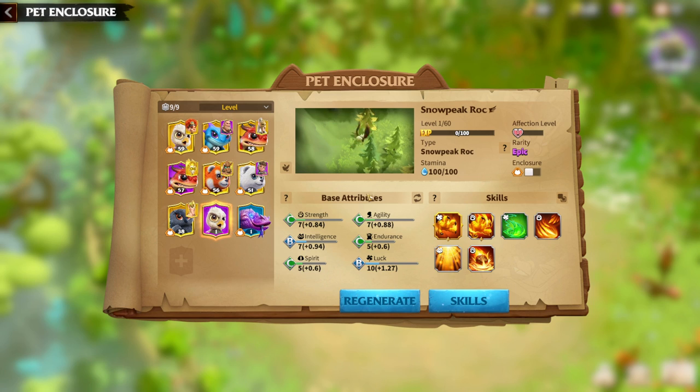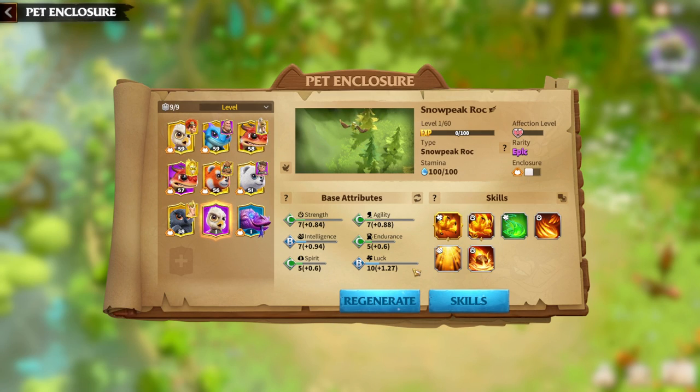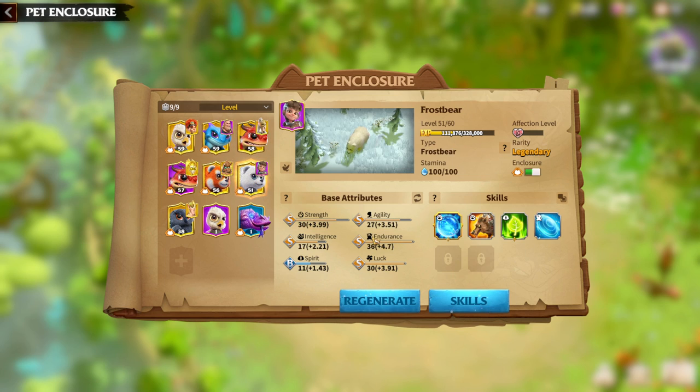I'm going to repeat again — try to get a Legendary Warpet. I just got this Snowpeak Rog using about 40 regeneration potions and could not get the Legendary one, but from my experience it has gotten way easier to get a Legendary Warpet. Don't get sad; in a couple of days, if you invest your potions — not your money — into Snowpeak Rog, you are going to get the Legendary one. The difference is pretty high: for an Epic Warpet the maximum stat tier is A tier, and for a Legendary Warpet the maximum stat is S tier, so you can see why Legendary Warpets are so much better.